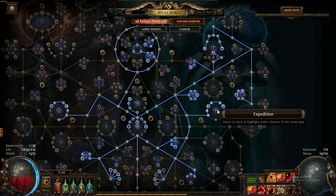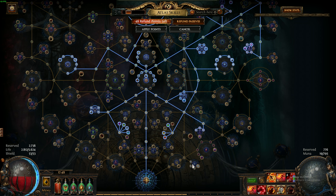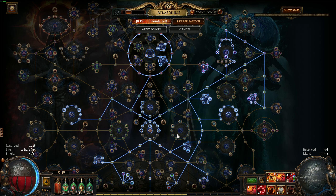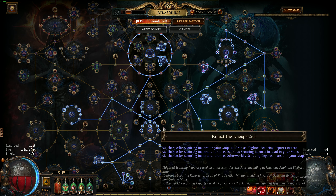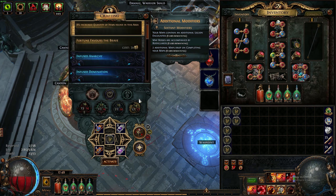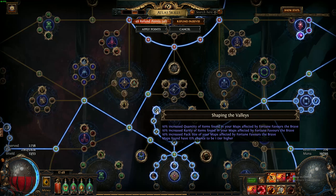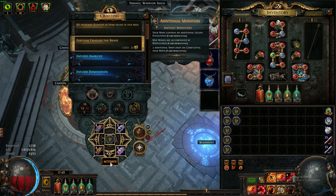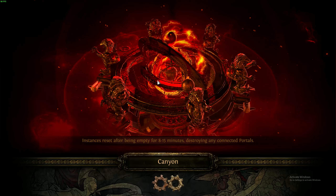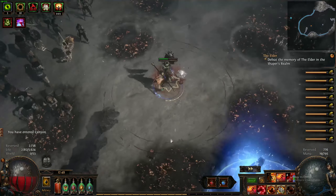I have all the Expedition atlas nodes for the Expedition farm. I also have Scouting Reports, which I like because they can be quite good value to sell. I always use Fortune Favors the Brave as well because it adds 10% quantity, 10% rarity, and 10% pack size — it's super good to add more mobs, more quant, and more of everything to the map.